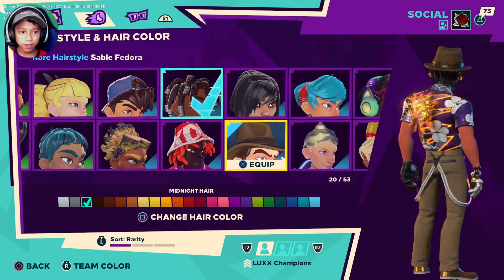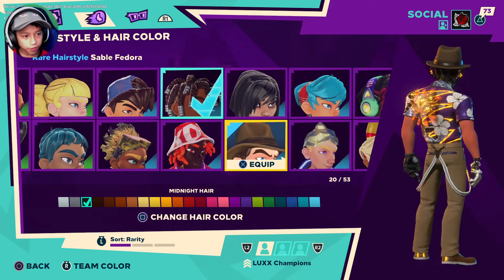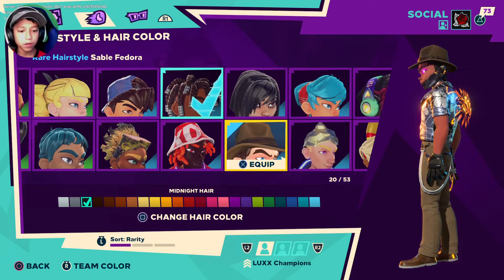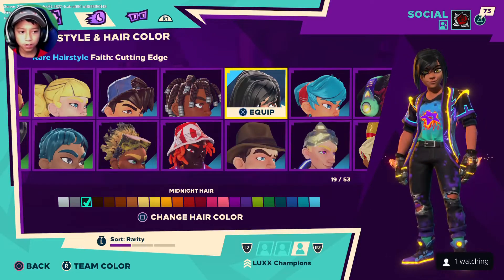The sable fedora is kind of like a cowboy hat or an adventurous hat. You guys can get it in the Brawl Shop — I think it's still there, I'm not sure. And then we have this hairstyle: Faith Cutting Edge.